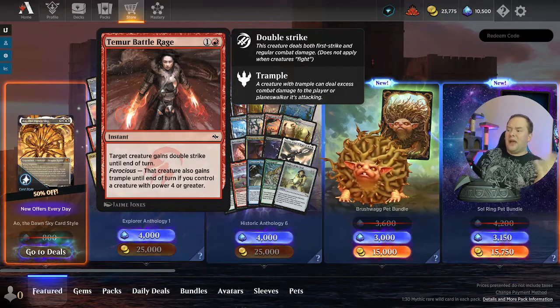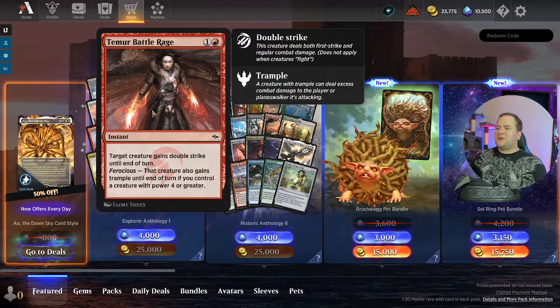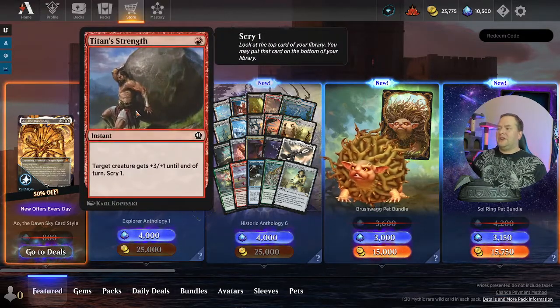Temur Battle Rage — I think this card is really, really good. If the creature has more than four power, it gains trample and double strike. If it doesn't have four power, it just gains double strike. Double strike is always powerful as an instant — very good.